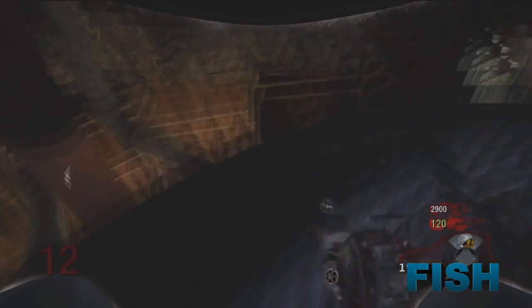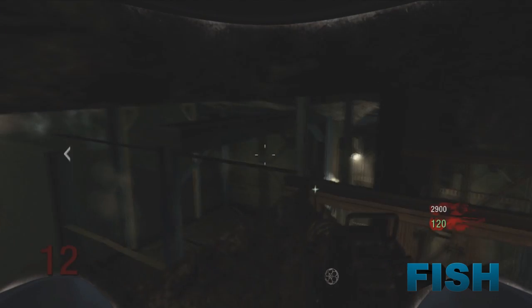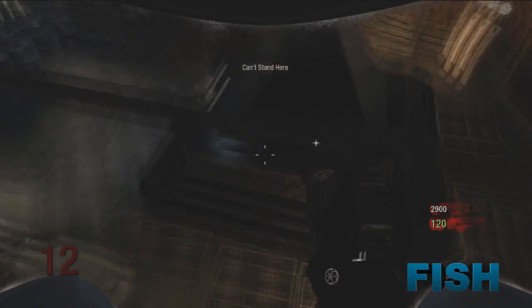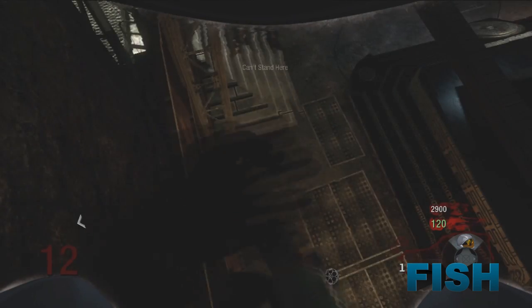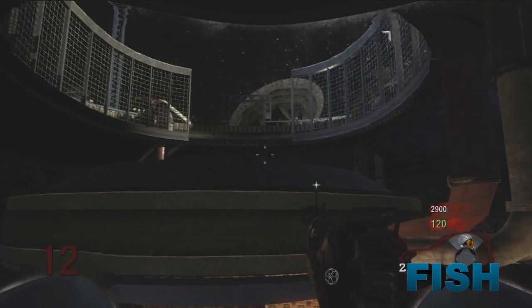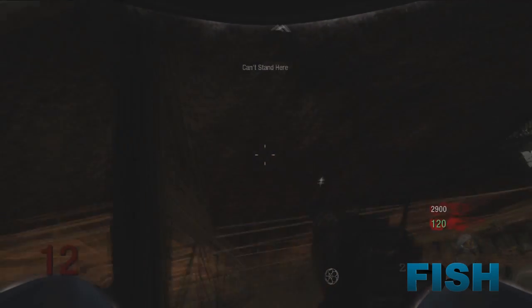From here, you want to do a simple sprint crouch. You don't want to jump because you will hit your head on the rocks above you. But when you do the simple sprint crouch, you will reach inside of this rock and you will be inside of the wall. Now no zombies can get you — you're invincible. I'm not sure about your teammates though.